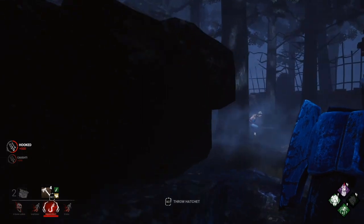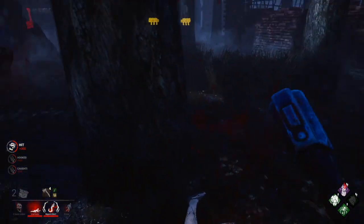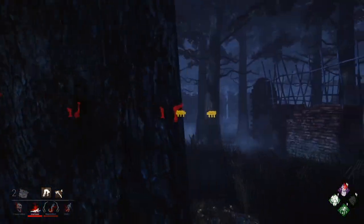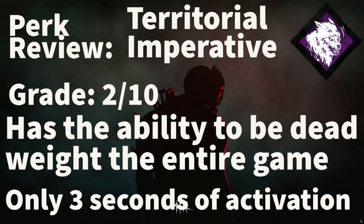Overall, even if that was a good example, this perk is not that great — I don't really recommend it. It is entirely possible that survivors don't enter the basement the entire game, or if they do, you could be within 32 meters so it doesn't trigger and you'll never know. The weak activation is tough; you only get to see the aura for three seconds which sometimes isn't even long enough to find the basement, and the sound is also pretty weak. So in the end, I'm going to give this perk a 2 out of 10. Even a minor improvement like removing the 32-meter restriction would boost it a little, but I still don't think it would be that viable. This perk just isn't that good.